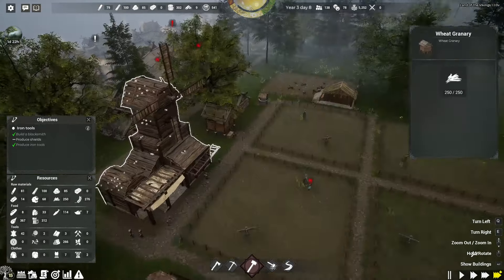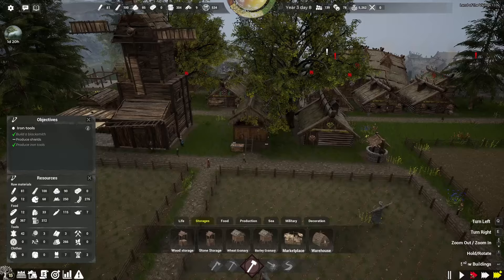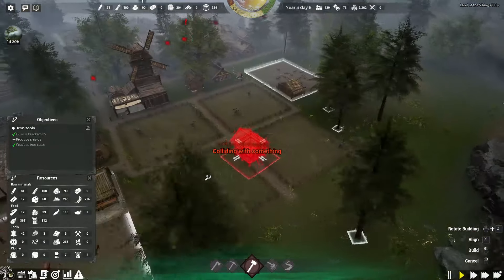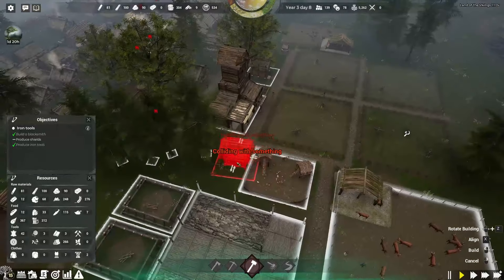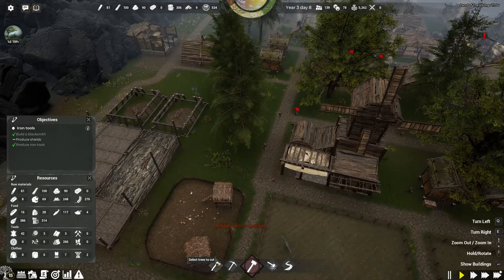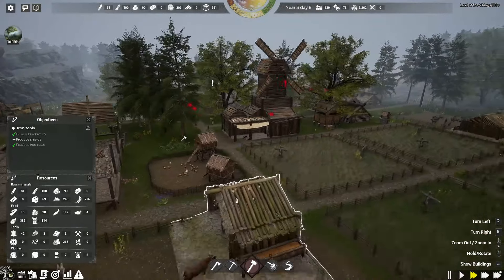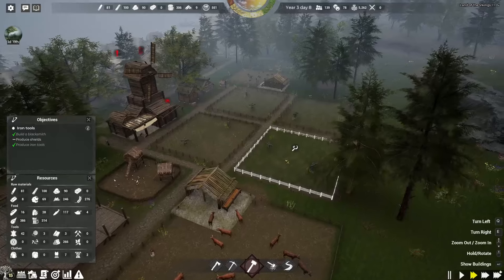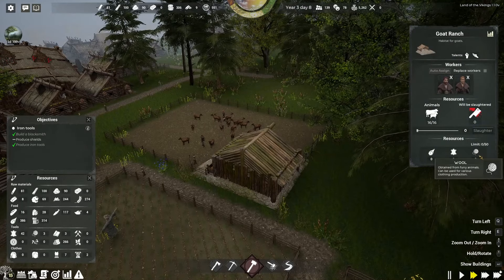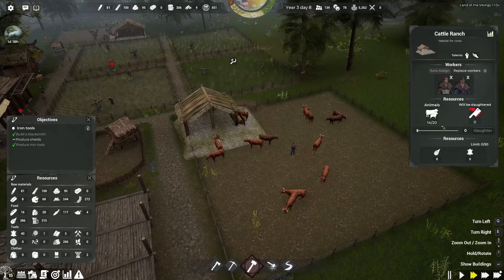We're gonna have to build another one of these. Storage — slow things down. The wheat granary. Let's get another wheat granary up, because I think we are very quickly gonna run out of space for wheat. That tree's gonna have to come down first in order for us to do this. Have we got enough goats here? We've got more goats, which is good. They've bred more goats, and I think we've probably got more cows too.